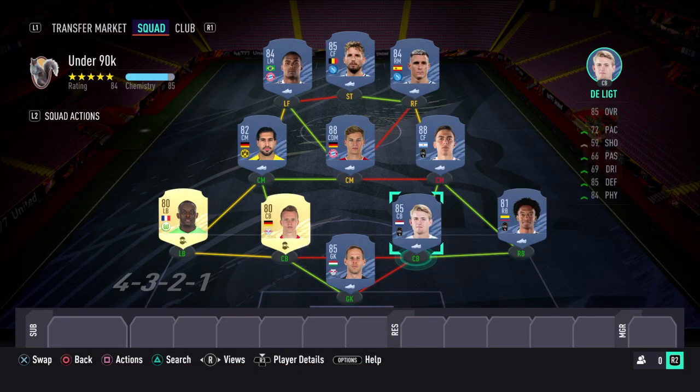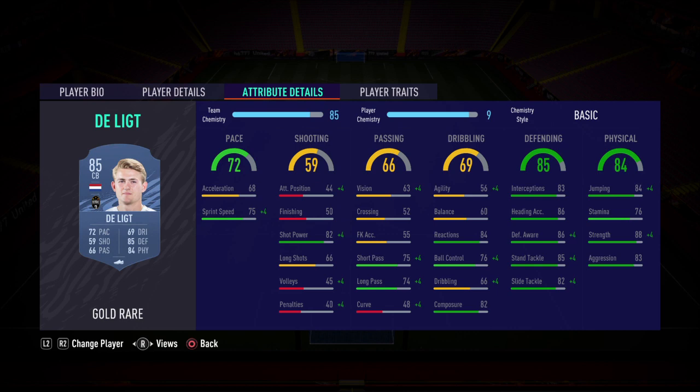Next to him, Delict. You're going to need a Shadow chem style on this card to boost his pace — with a Shadow his sprint speed gets to well over 80. Physical is excellent on this card. Even though he's not the quickest, the physical and defending stats make up for that. I've used him several times and had some mixed results, but he's not too bad for the price and fits into this team brilliantly.